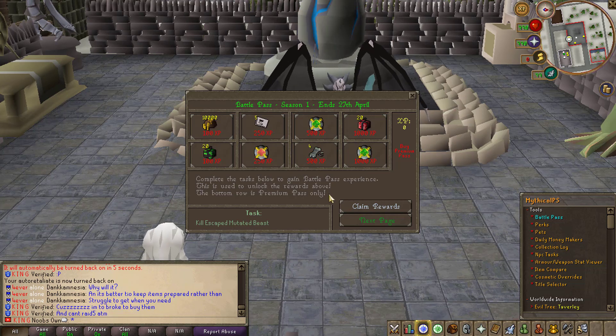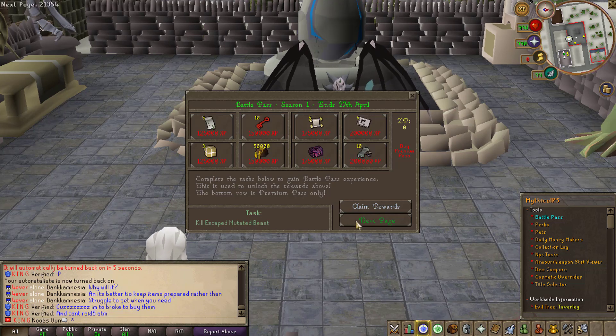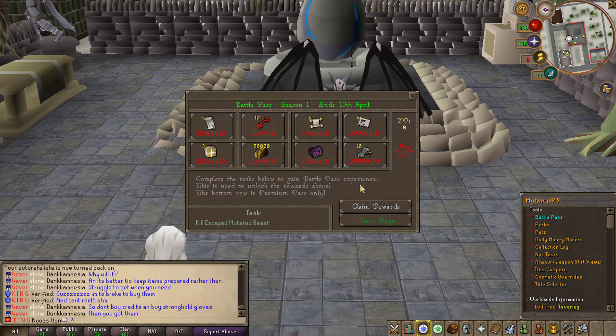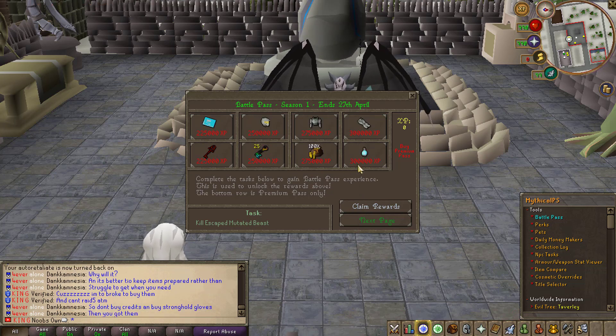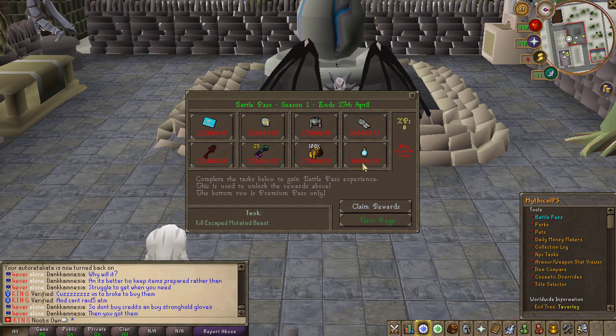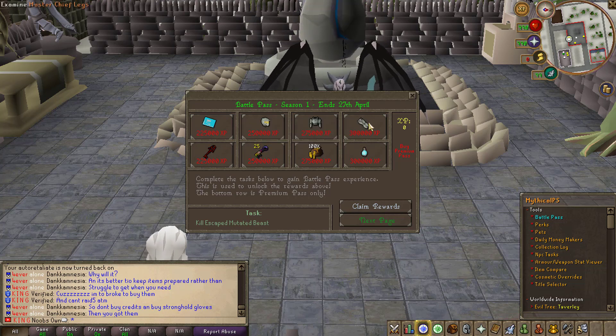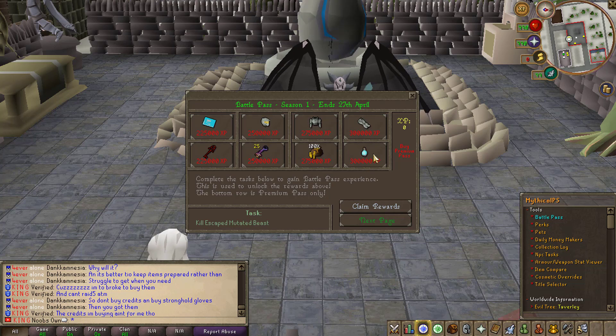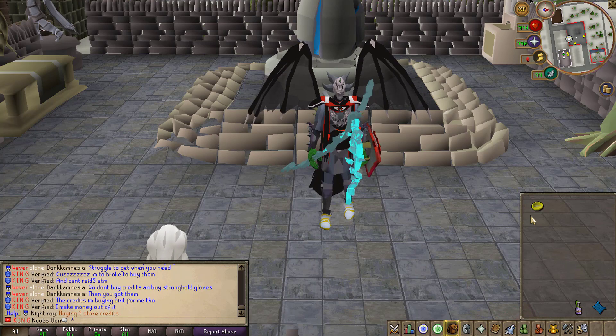There are multiple different pages and this goes up to a total of 300,000 experience on the Battle Pass, which is a lot of experience to gain. Once you get there, you'll be able to get yourself a full Master Chief armor set if you are on the free Battle Pass. If you are on the premium, you will get a full range of additional rewards on top of that as well. Now we are going to unlock the premium Battle Pass real quick.